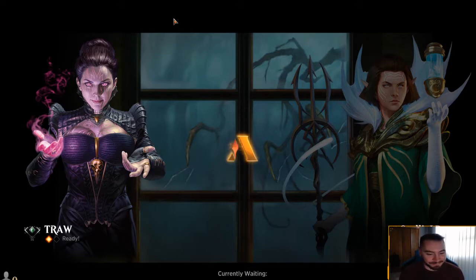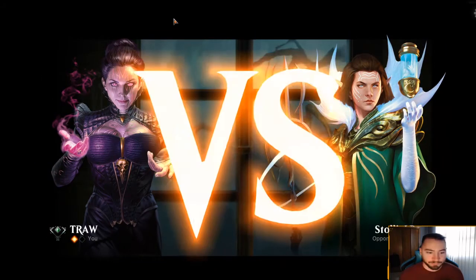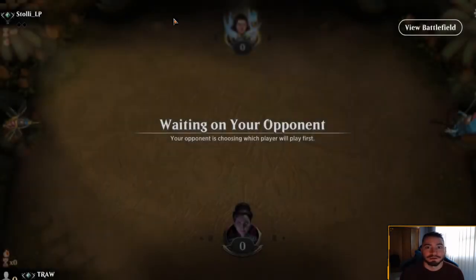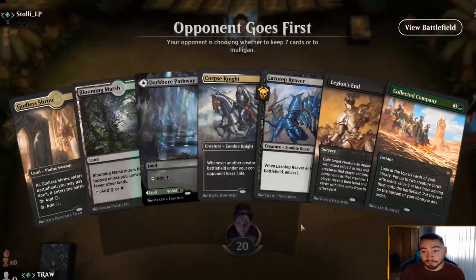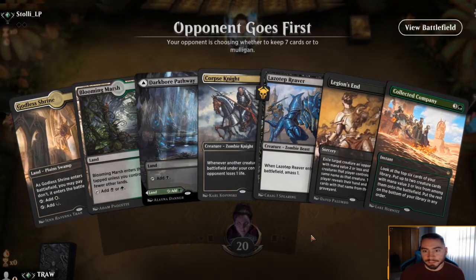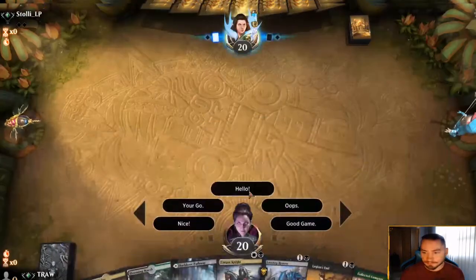Opponent's on some kind of Rakdos without Lurrus deck. Maybe they haven't figured out - you guys may not know this, but when playing with companions since the update, you have to say your deck is Historic not Traditional Historic. There's a setting in the deck selection - it took me a while to figure out myself. I was like, why can't I play with Lurrus in Historic?